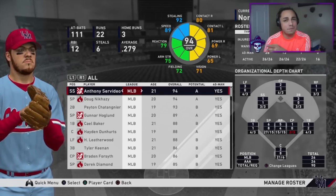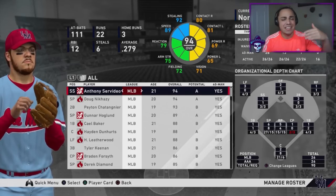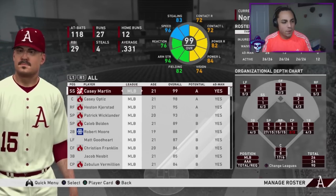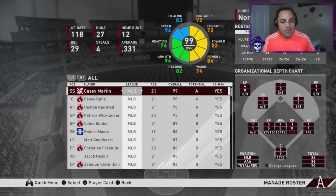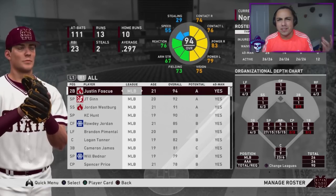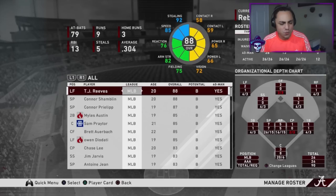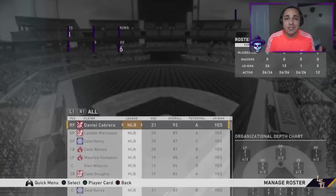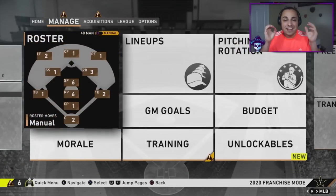If you guys want to see a rebuild with this, make sure you hit the like button, get in the comment section, and let me know. You can see each team has their own look — this is Alabama right here. If you want to see more around that, let me know in the comment section. Obviously we're going to use Kumar Rocker — let's get into the game.